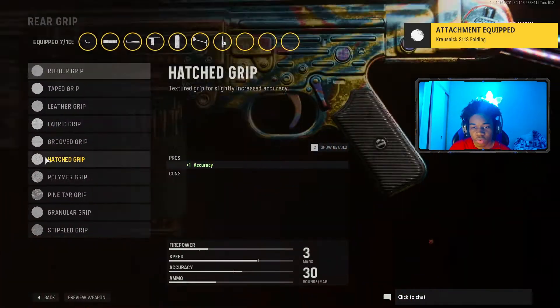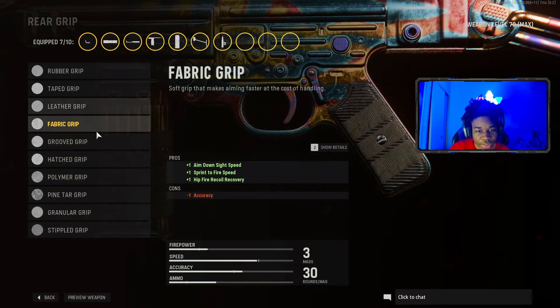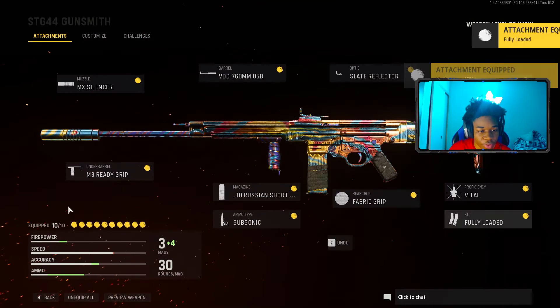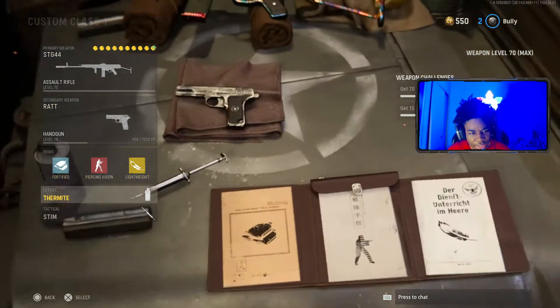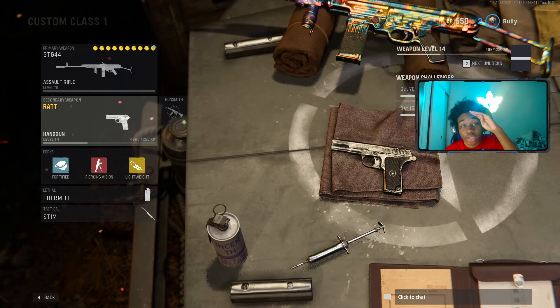For the stock, I was using the Crusinik. For the rear grip, I was using the fabric grip. For proficiency, I was using vital. And for the kit, I was using fully loaded. Secondary: using a rack. For the two, Pearson vision lightweight. There might be instead shot — make sure you leave a like, and don't forget to subscribe. I'm out, enjoy the gameplay.